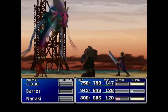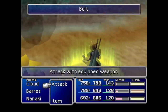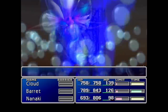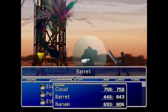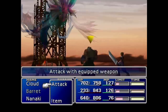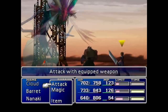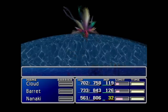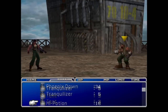Cloud and Barrett both get knocked out, leaving Red to finish the fight on his own — which he does, because he is the bestest boy ever. Now it's off to Junon where we have to fight Bottom Swell. Bottom Swell has one annoying gimmick: his Bubble spell, which is a reverse Regen — you constantly lose HP until you get rid of it. We end up beating Bottom Swell, pick up Shiva, and board the ship headed to the Gold Saucer.